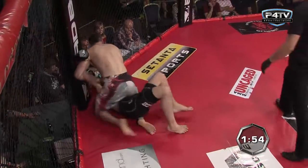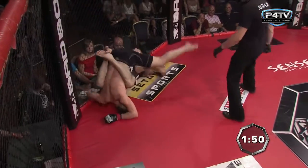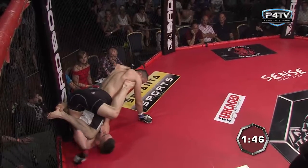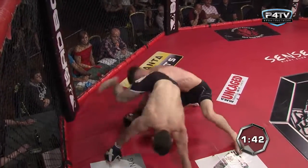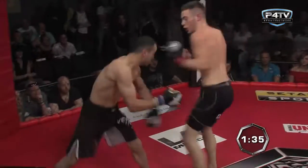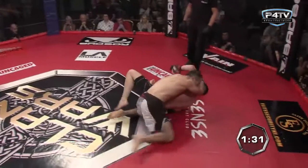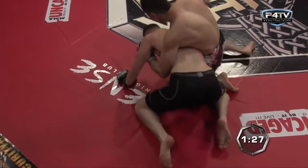Radu was on him like white on rice there, didn't give him any space once they got back to the feet. And now he's gone into mount — he's got the mount position, knees in nice and tight. But good work from McNally to use the cage. Good work from McNally — just pure athleticism to get himself back to his feet. He's done very well, doesn't seem to be all that fazed by the manhandling he's getting in the clinch.